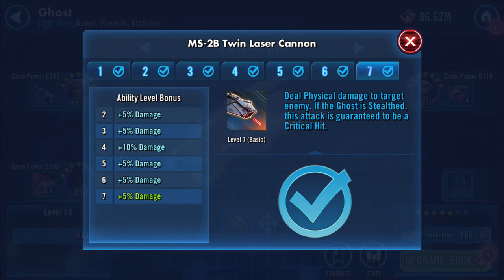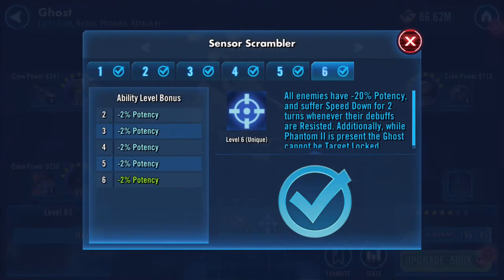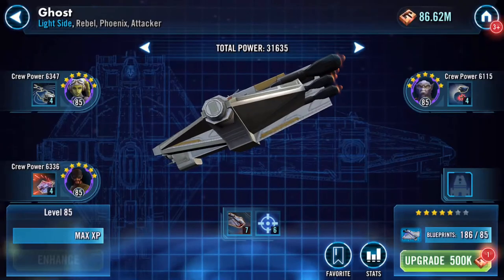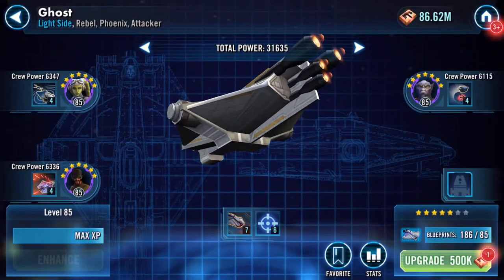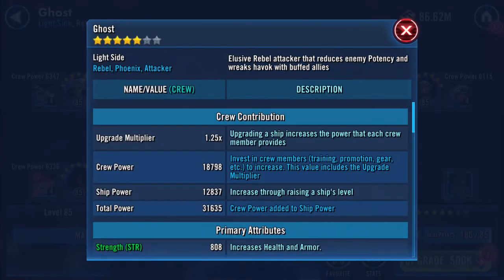Ghost's main ability deals physical damage to a target enemy. If Ghost is stealthed, the attack is guaranteed to be a critical hit and all enemies have minus 20 potency and suffer speed down for two turns whenever their debuffs are resisted. Additionally, while Phantom 2 is present, the Ghost cannot be target locked.